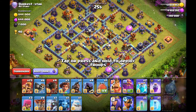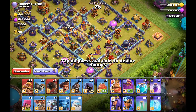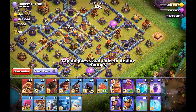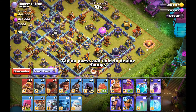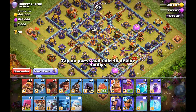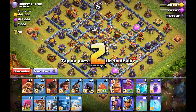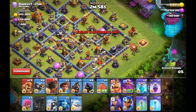We've got Dark Star's base here — one of the most common bases in Legends League right now because it seems anti-Super Archer. But not with our rocket loon strategy. What I want to do is drop these rocket loons in a way that they find the early traps, and I really don't want to get my blimp too far.